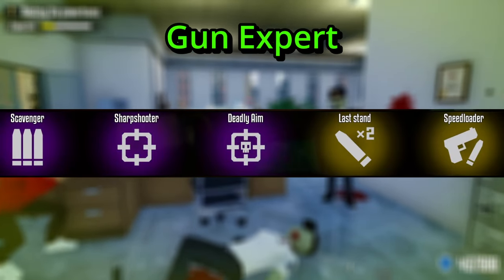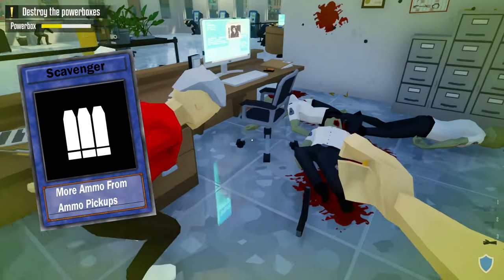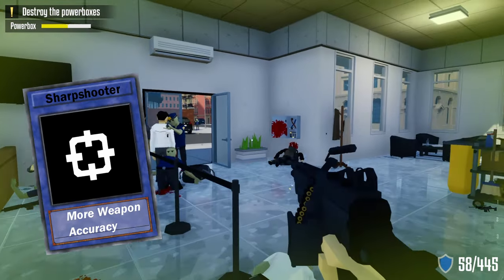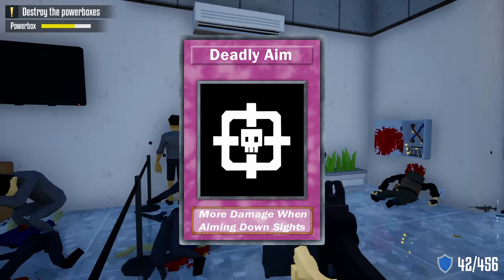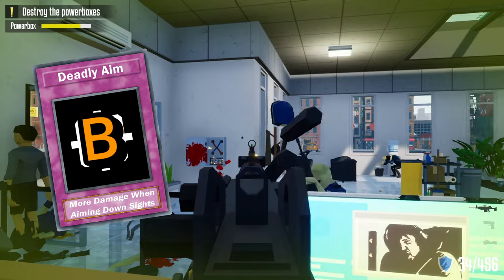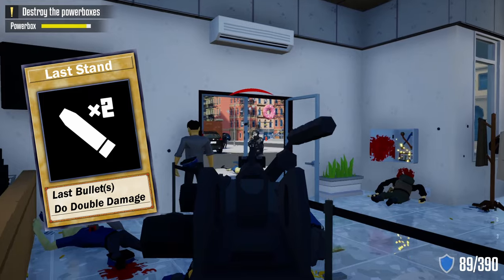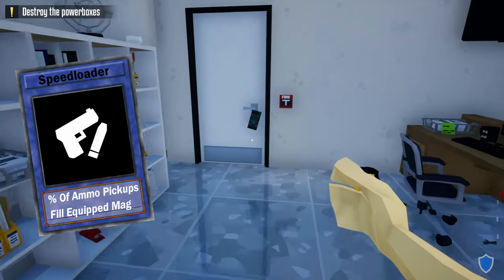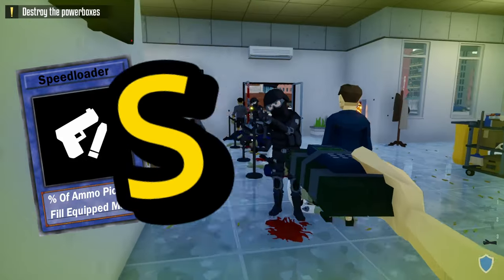The last category is Gun Expert. Scavenger gives more ammo from pickups — always a good idea when doing a loud heist, so that's an S rating. Sharpshooter improves weapon accuracy, which helps especially with the big LMG — it never hurts to have better accuracy, so S rating. Deadly Aim gives a little more damage when aiming down sights, but since I'm not always aiming down sights, I'd give it a B rating. Last Dance would double damage in the last few bullets, but I usually reload before getting there, so it gets a D rating. Finally, Speed Loader fills the equipped mag from ammo pickups, removing the need to manually reload — very helpful during loud heists, so that's an S rating.